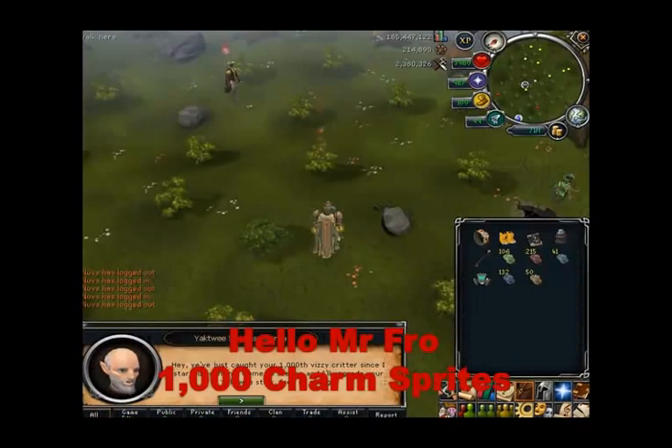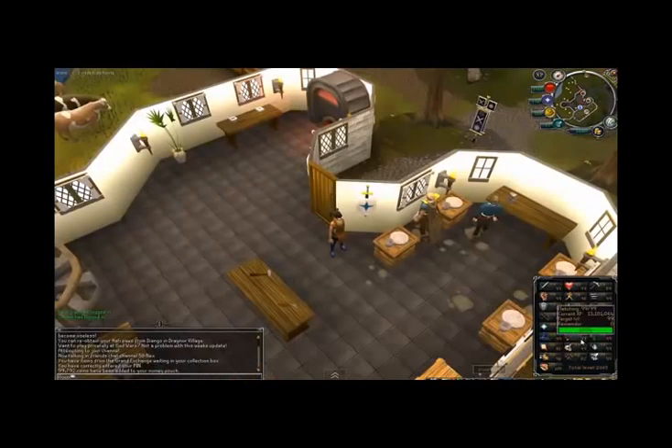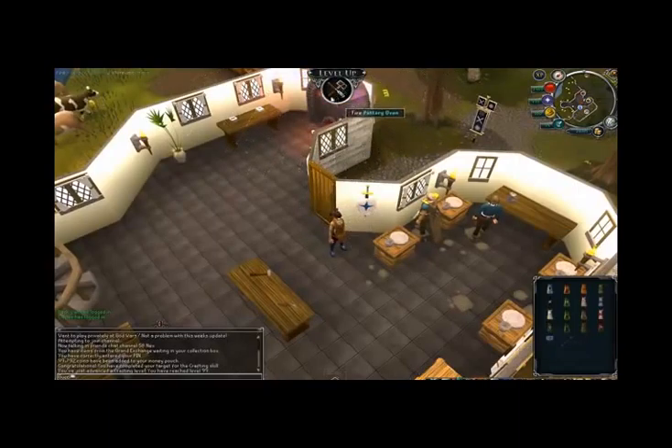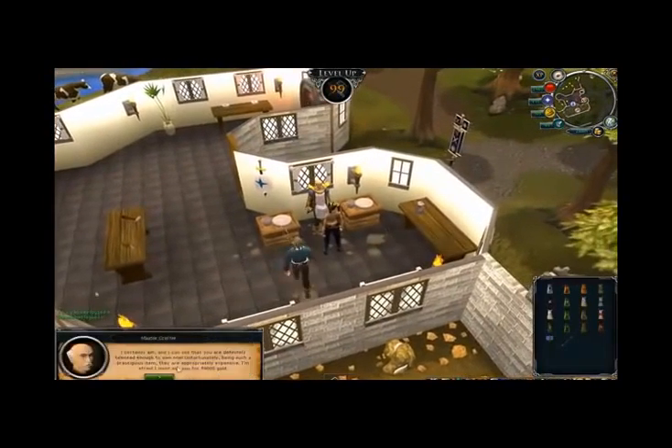Hello Mr. Fro had one Comp Cape requirement that he sent in — his 1000 charm sprites caught. And this was the Max Cape I referred to earlier: Hello Mr. Fro got his 99 Construction and 99 Crafting, plus one other, on the same day, and with that he got his Max Cape. Congratulations — you are now the third person in the series to achieve the Max Cape. Here's the one video clip I got this week, which was Gucci who got 99 Crafting at the Crafting Guild — a very traditional way to get it, but grats to you.